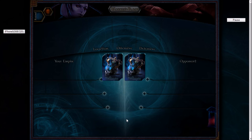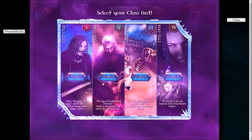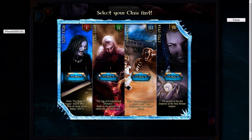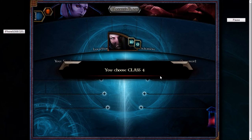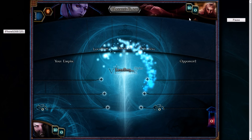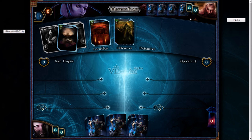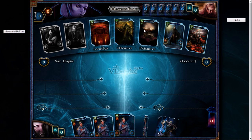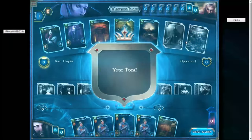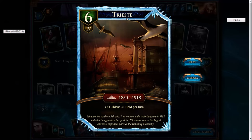We've played through all the different classes and now we're playing Class Four. I haven't quite understood what the differences between the classes are other than time periods, so I'd really like it if the developer would add that into the game and call a little more attention to it.